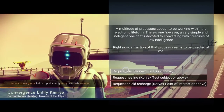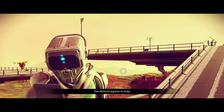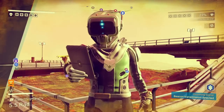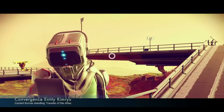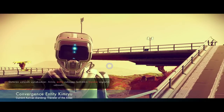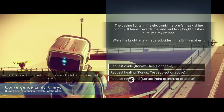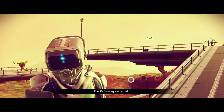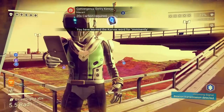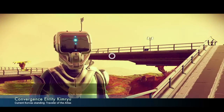Sometimes you'll get this option right here — 'request fuel.' Select that and he's gonna give you that carbon back. You can see I got the carbon back. Talk to him again, and then select 'request new word.' He's gonna agree to help you and you're going to gain a new word.